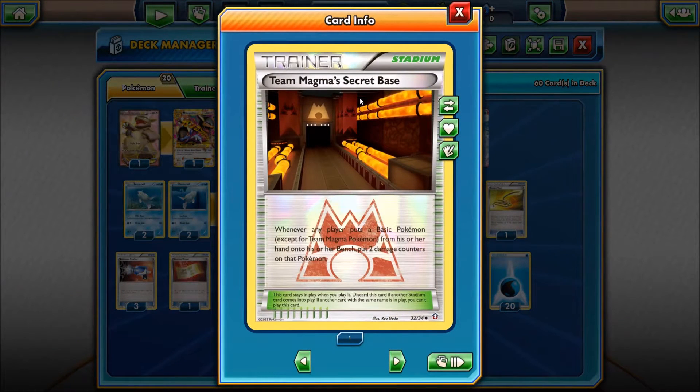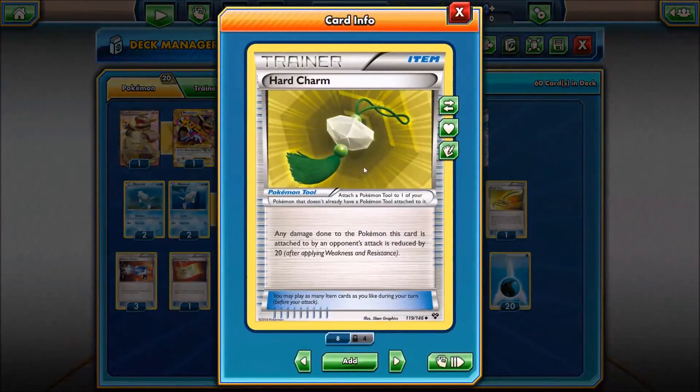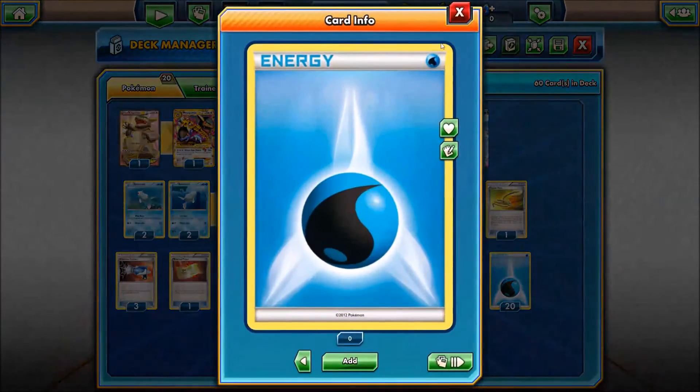Team Magma's Secret Base is interesting — it does damage us a little bit, but it puts pressure on our opponent by doing 20 damage to each of their Pokemon entering. Lastly, we have three Hard Charms for 20 more HP. And 20 Water Energy rounds out the deck.